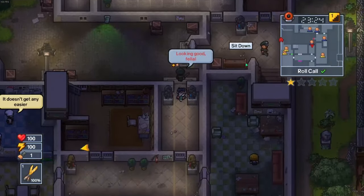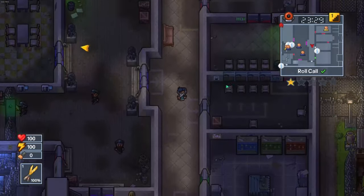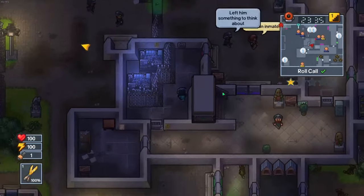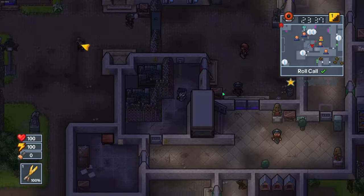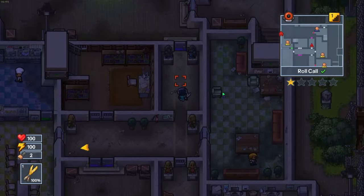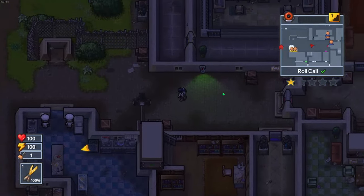Go through that purple door, then go all the way down to the bottom of the building and go down a hallway to the left and find the generator. Turn off the generator and go back the way you came. Make sure to do this fast because once roll call is over, the purple doors will lock.